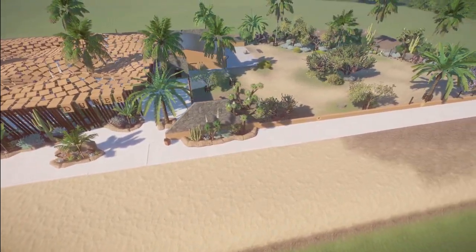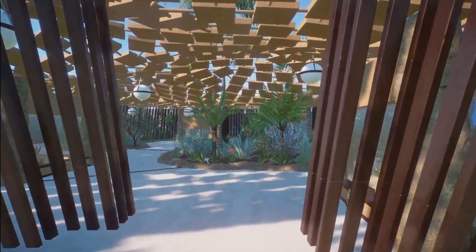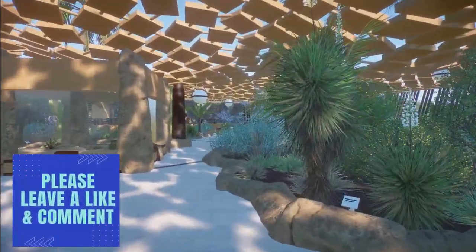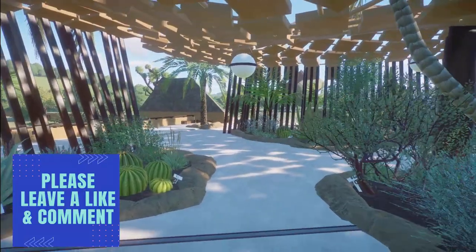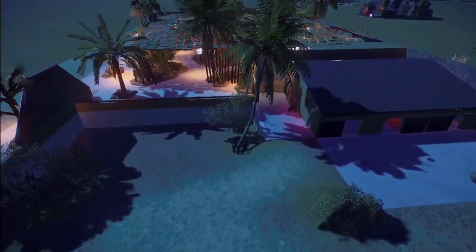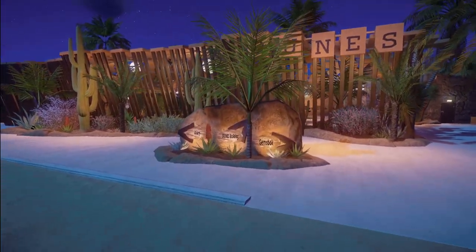We have a piece here named Dunes by Bongo Hardwood. You can bring this into your zoo for right around $93,000. What a very nice habitat and exhibit place you've made here.